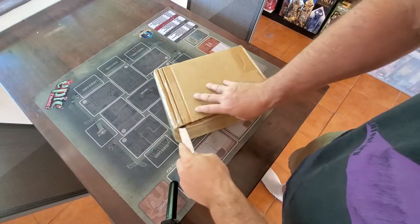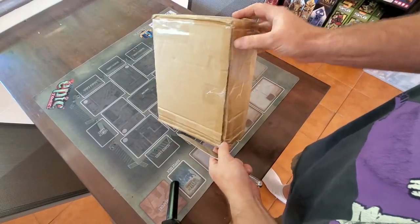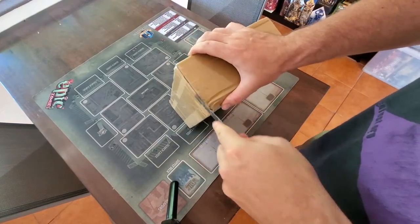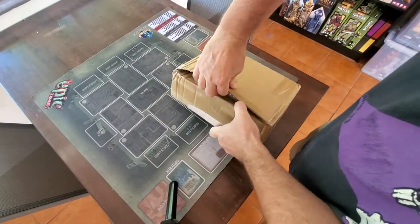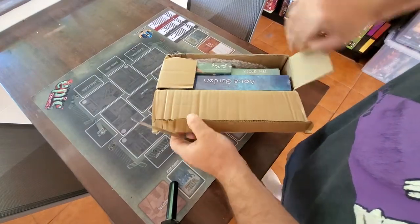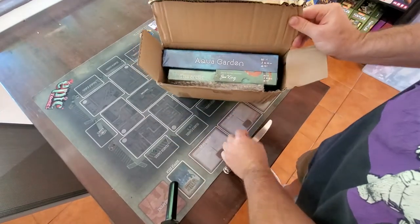It showed up without notification, which can happen. It's always best if it comes through Australia Post, but I ended up getting it on time so I'm happy. Unless of course this is a different game — it's definitely a board game because it says 'board game' on the shipping label. It's gotten pretty banged up in transit, but look at that — it is in fact Aquagarden!